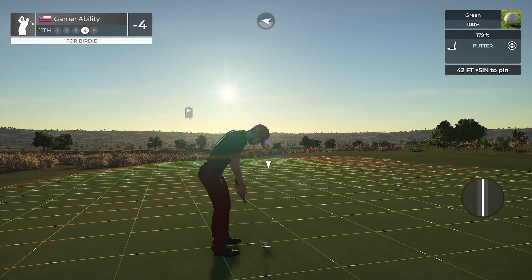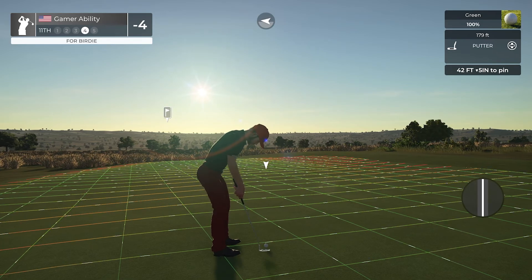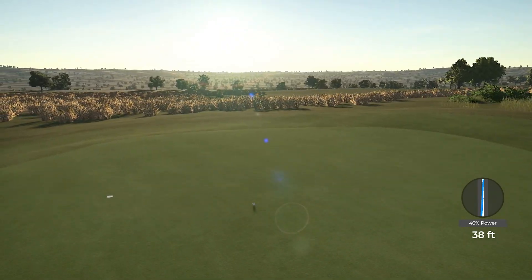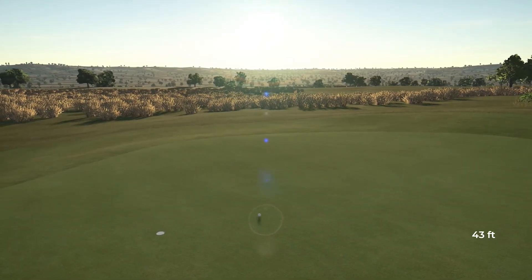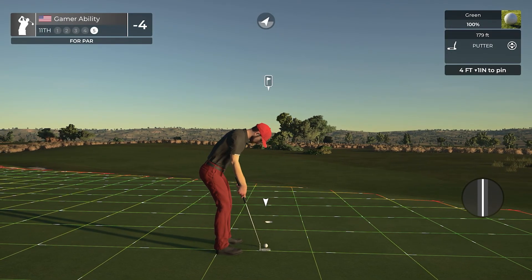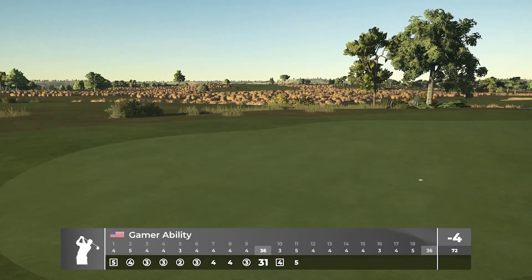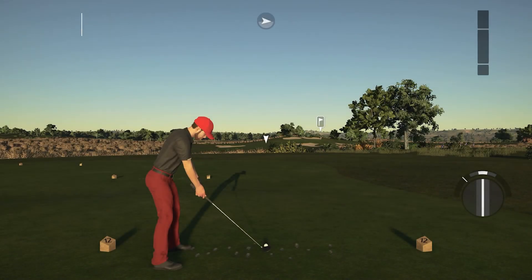42-footer downhill, five inches. Green and yellow break and a little bit of red break as well. That's not even going to be close. A little bit too much power into that putt. This one's tracking - we'll take our par. From rough to rough, you don't really expect a birdie right.